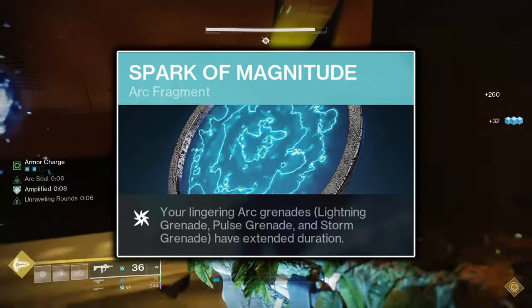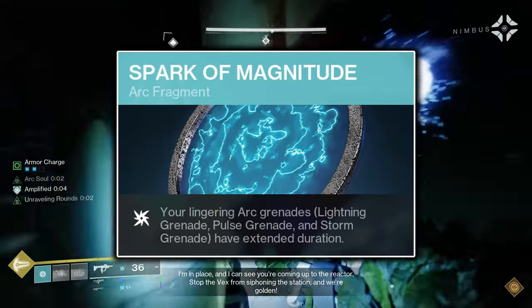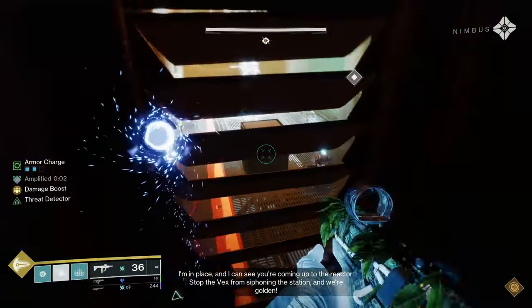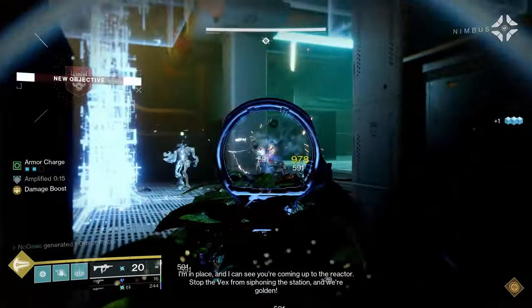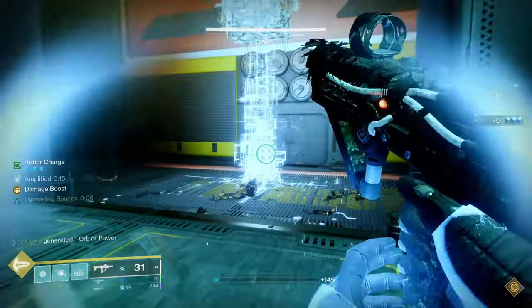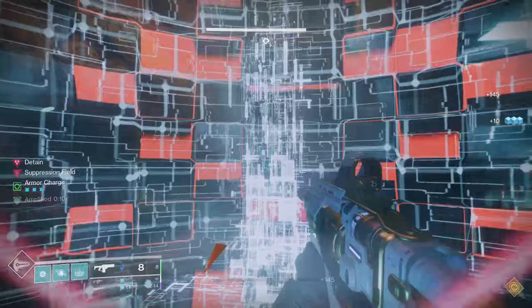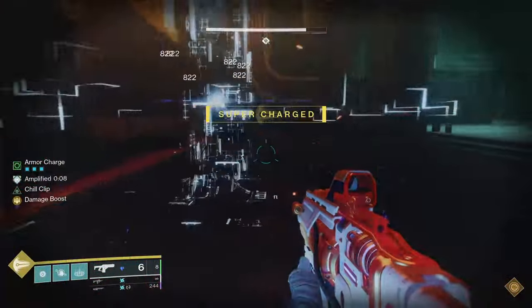Next, Spark of Magnitude will cause your Pulse Grenade to pulse 2 more times, for a total of 8 pulses instead of 6. This simply increases the overall damage of your Pulse Grenade as well as increasing the total time it can hold down a spawn or a choke, making it even more effective against stationary elites like Cabal Colossuses or Vex Cyclopses.